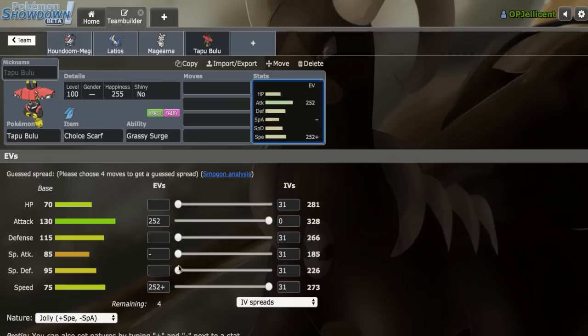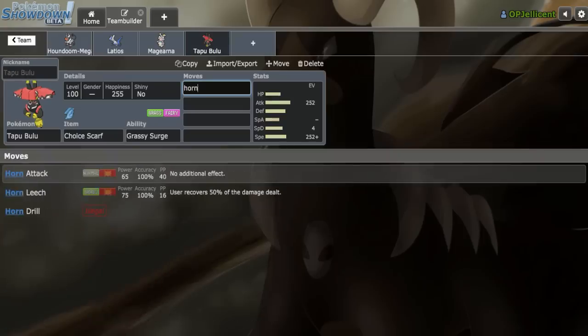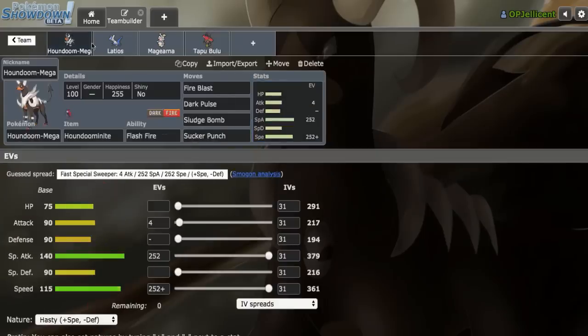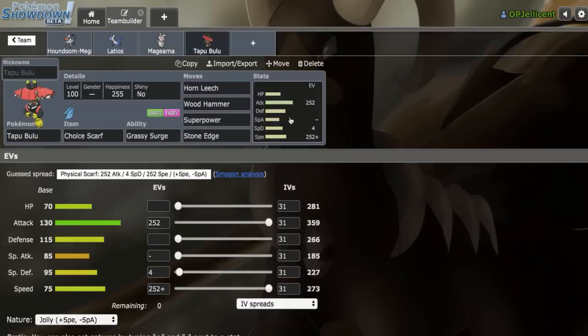I'll run Horn Leech, Wood Hammer, Superpower, and Stone Edge — Stone Edge just to catch Zard Y, because after we Mega Evolve and lose Flash Fire, Zard Y is actually an issue. Latios gets 2HKO'd by Fire Blast, so we can't take advantage of that. Stone Edge is vital. I like the Speed Control that Scarf Bulu provides.